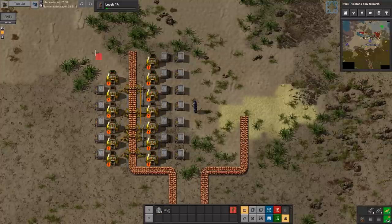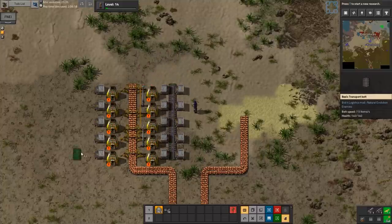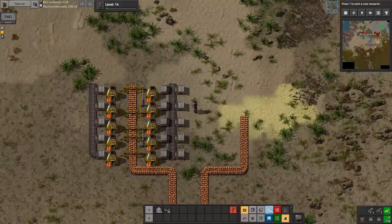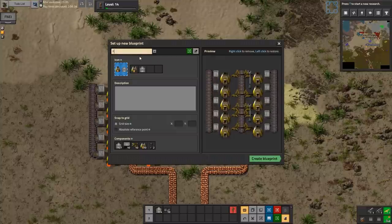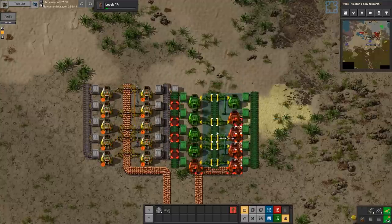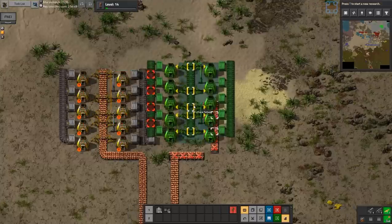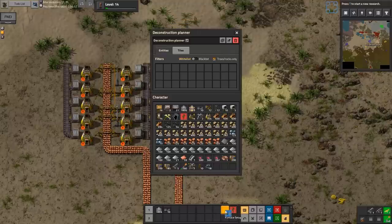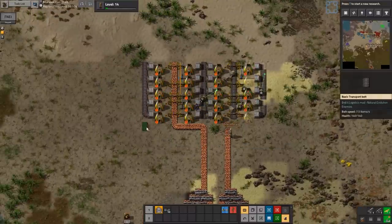I'm gonna extend the ammo belt around to the western wall. This is starting to feel like a proper establishment, a proper base. I've got a basic furnace setup that can be repeated.